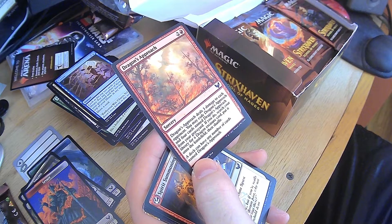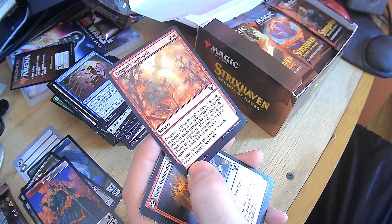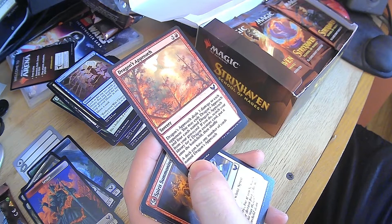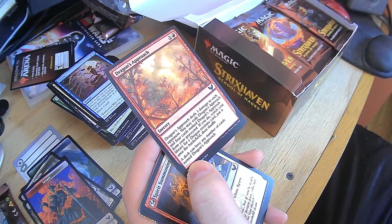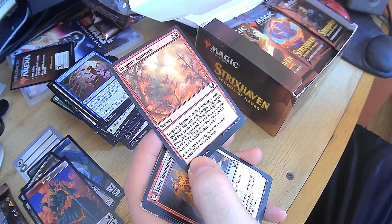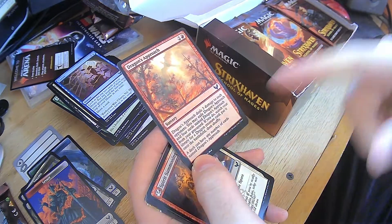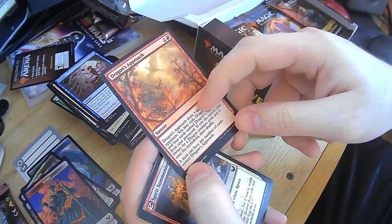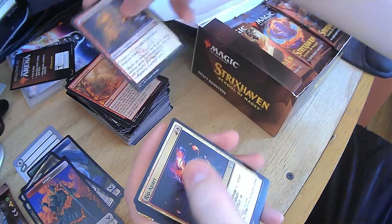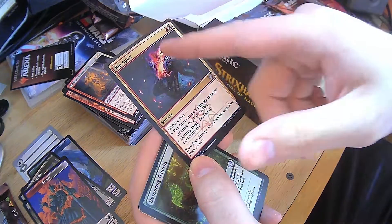Dragon's Approach — three damage to each opponent. Exile Dragon's Approach and four cards named Dragon's Approach from your graveyard. If you do, search your library for a Dragon Creature card and put it onto the battlefield, then shuffle. A deck can have any number of cards named Dragon's Approach. That's good — you'd need at least five of them to be able to use the ability, but that's okay. Spirit Summoning — create a spirit. Rip Apart — choose one: three damage to a creature or planeswalker, or destroy artifact or enchantment. Very useful and low cost.